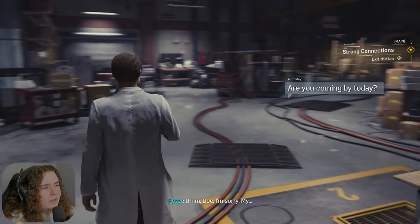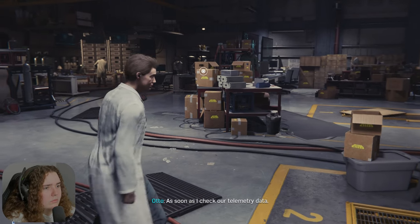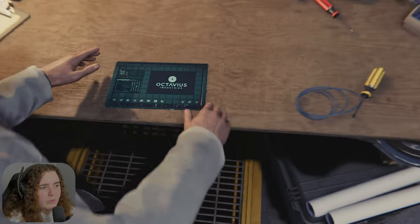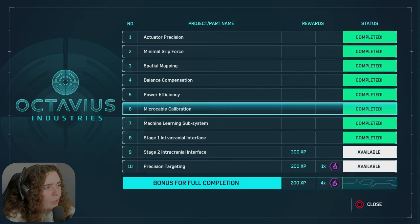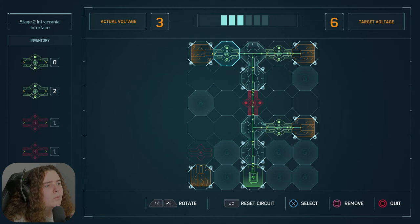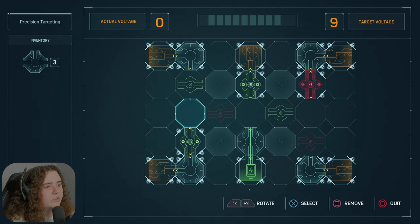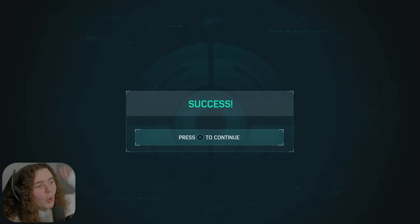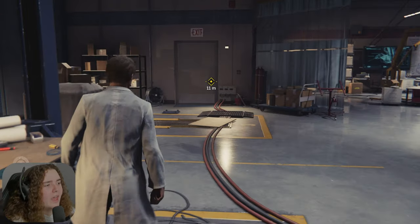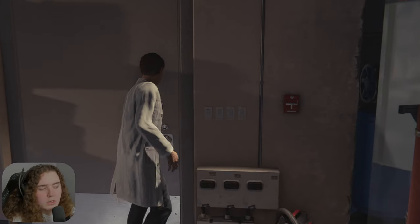Okay, you're coming by today. Doc, I'm sorry — my aunt just texted. No worries, Peter. I was thinking of taking a break myself. As soon as I check our telemetry data. Thanks, I'll be back in a few hours. Oh yes. We're gonna finish this one up too. Target voltage 6. Target voltage 9. Let's go! Let's go. Hell yeah! Complete all optional projects in the lab — didn't even know that was a trophy.